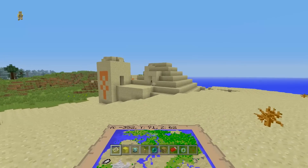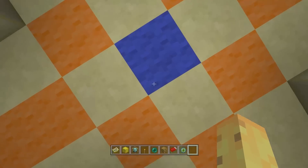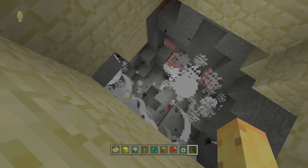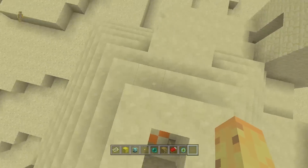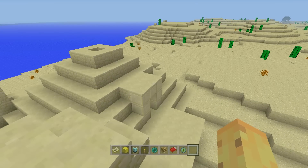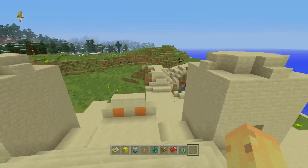You can also head to this final desert temple just over here — a really great place to potentially find yourself some diamonds. More chances for diamonds, more chances for gold, more chances for enchanted books. Make sure there aren't zombies in there because they will ruin your chances for all those things.